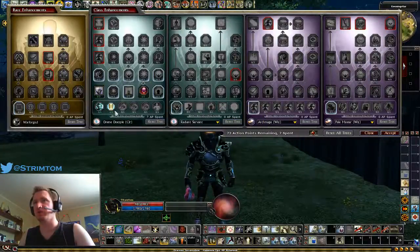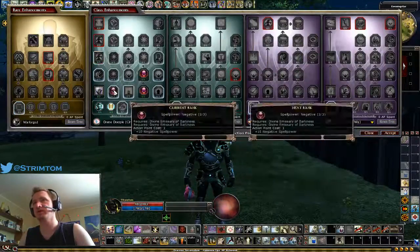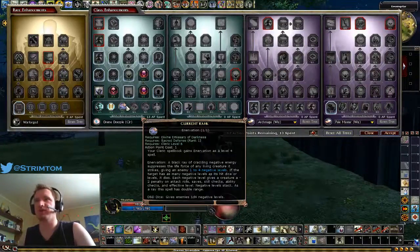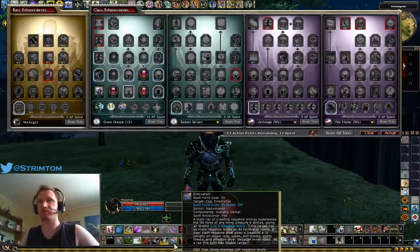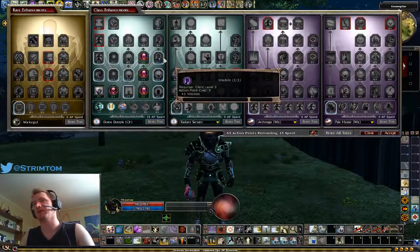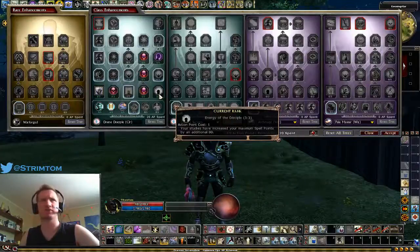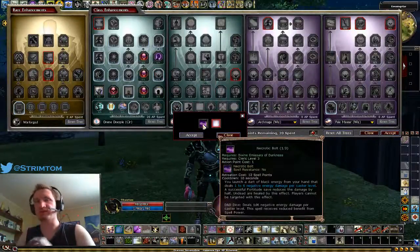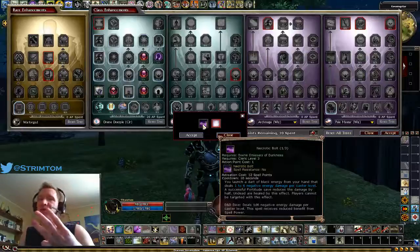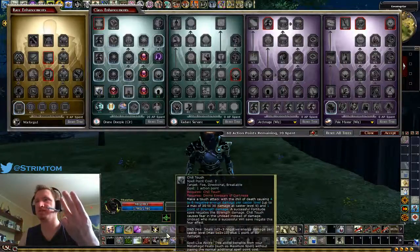Take Negative Energy Spell Critical, then take all the cores going up: more Negative Energy critical hit chance and more Negative Energy spell power. Then you get your first spell, Enervation. Enervation isn't that great, but it's useful against a big boss without spell resistance — combo it with Destruction for an 80-mana instant-kill combo. Make sure you take the 90 extra mana; it's very worth it. Do NOT take Necrotic Bolt — you can't apply metamagic feats to it, it only does a d6 per level at 50% spell power. It's terrible and does less damage than regular Chill Touch.